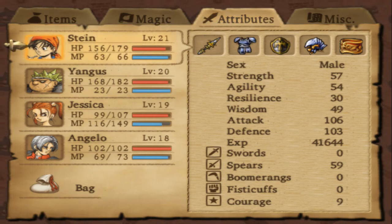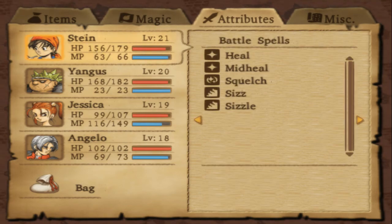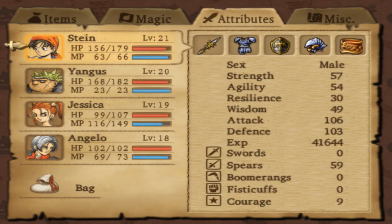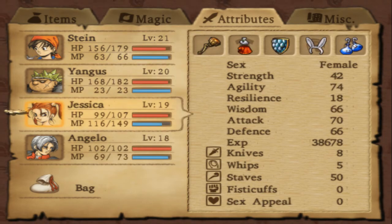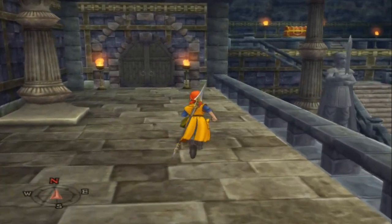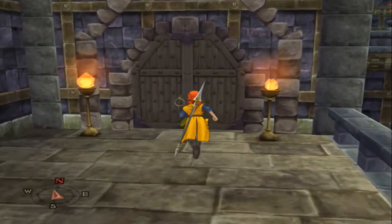One other thing — Jessica and the hero leveled up, so I was able to get to skill 59 for spears, which turned our Thunder Thrust into Lightning Thrust. That gives 100% crit if it hits. Jessica is about seven more points away from becoming a healer, basically.